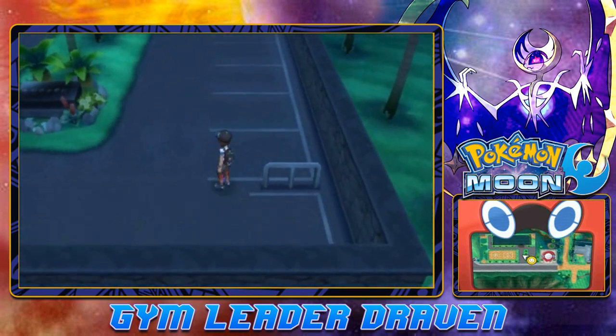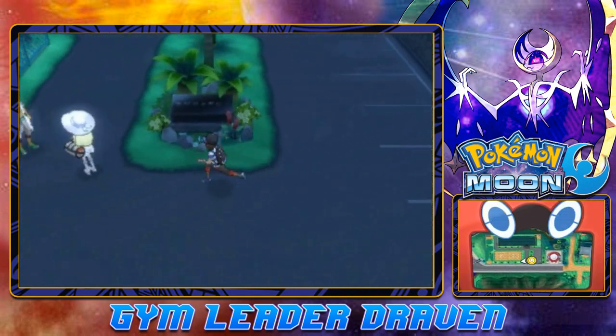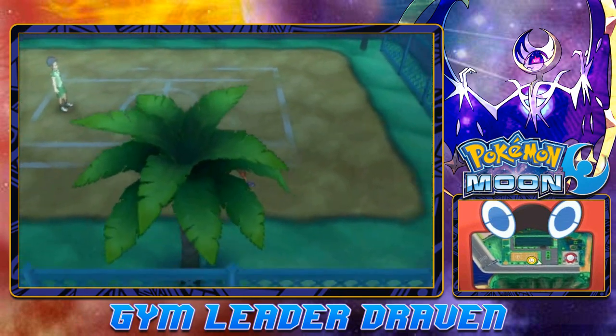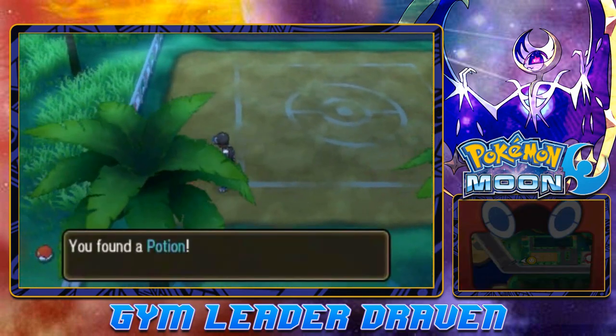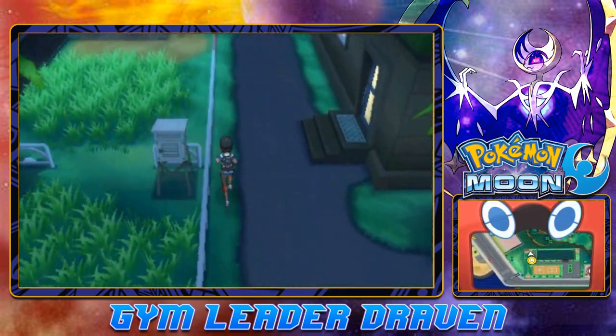There is something waiting for us right here. Found ourselves a Pokeball. Let's keep moving. Let's find another trainer. There is a trainer right there but I am looking for items too. Let's go ahead and grab this item - we found ourselves a Potion. Can never go wrong with too many potions.